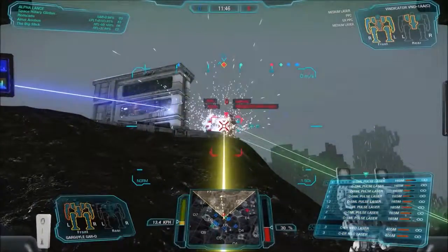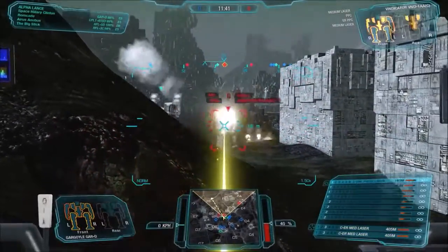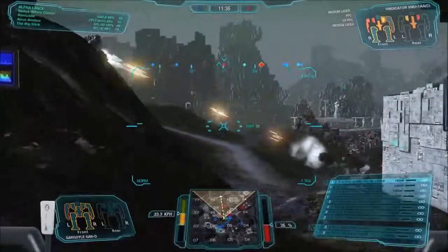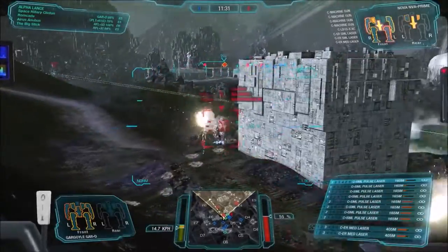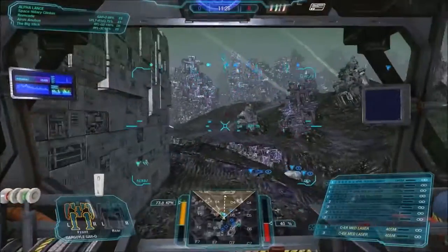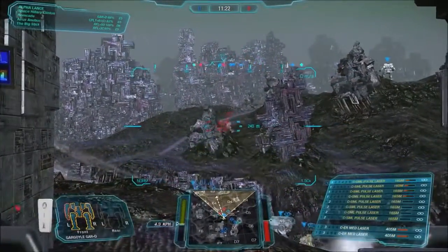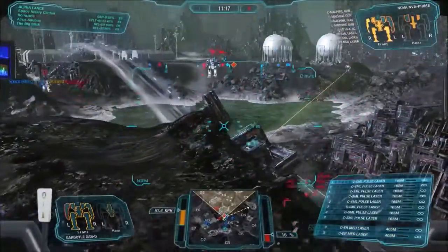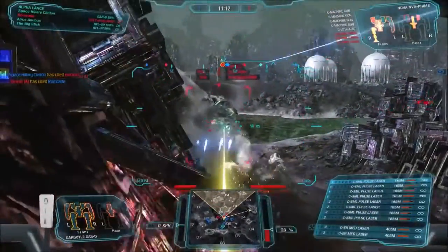When you start moving around the hardpoints and putting in big fucking autocannons — things worthy of assault mechs — and you try to put loadouts comparable to even the Victor, you start hitting a fucking wall because you really only have 20 tons to play with after near-full armor. So you want to throw in an autocannon? Well, that weighs a shitload. Maybe on a Dire Wolf you can throw in a fuckload of autocannons, but not in this mech.